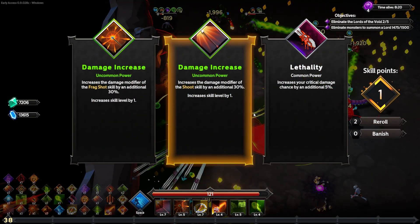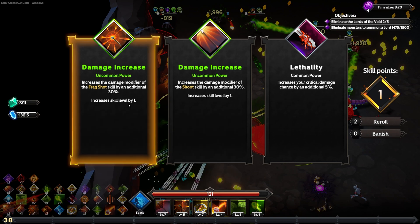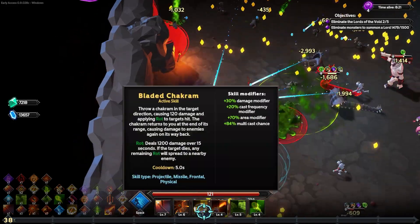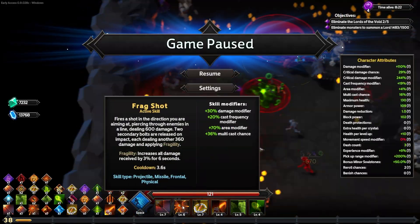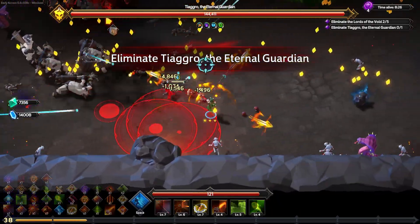Increasing the damage modifier of the frag shot — that could be a little more substantial since it does 525 the first time. We'll increase that and it'll now do 600 damage. Maybe not more substantial — I don't know. Maybe being near the edge when a boss is on screen is not great.